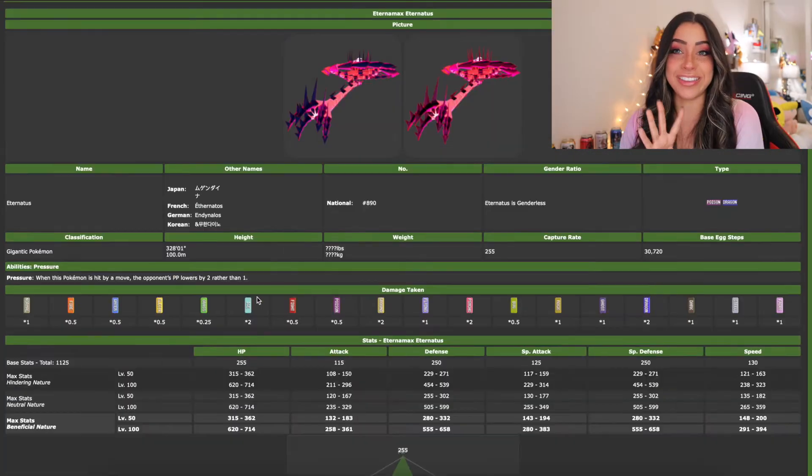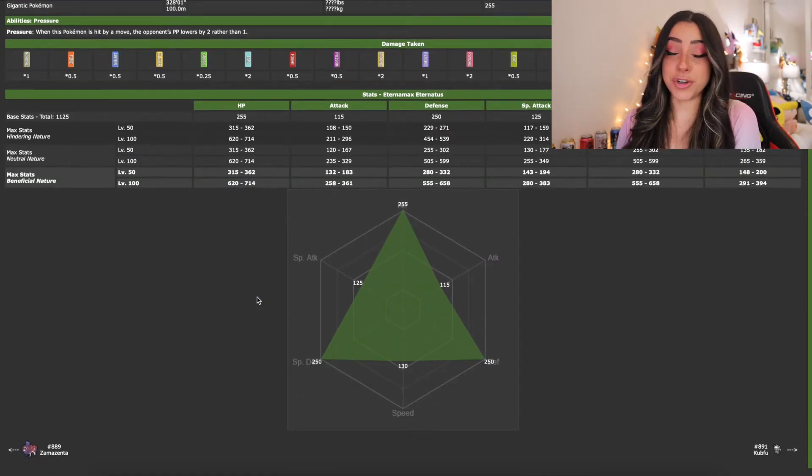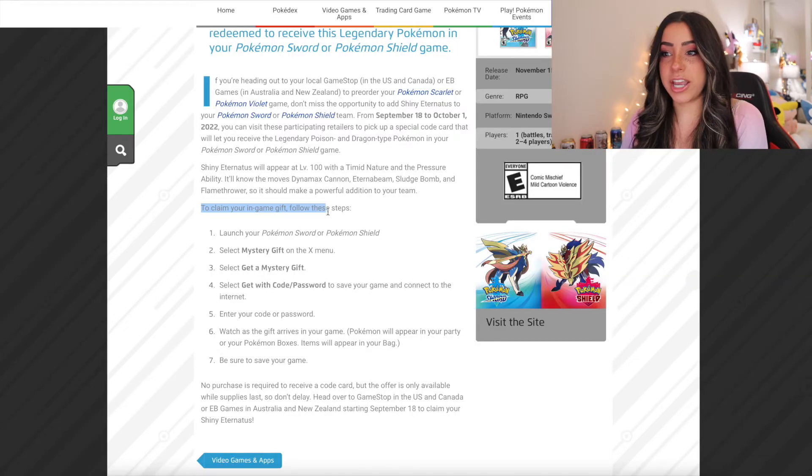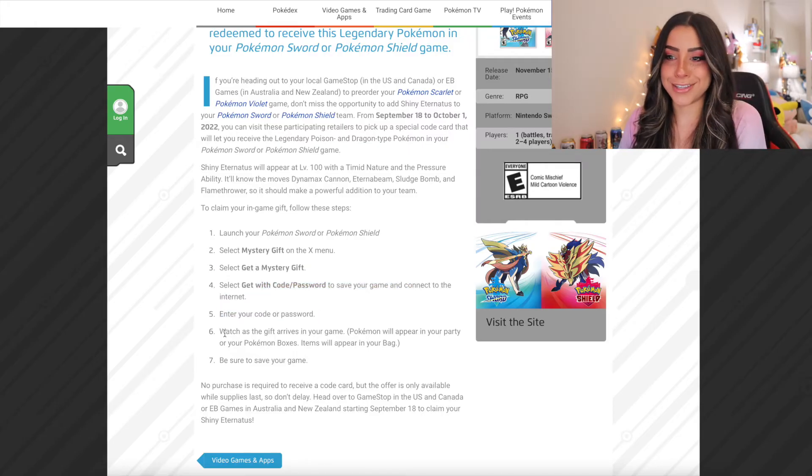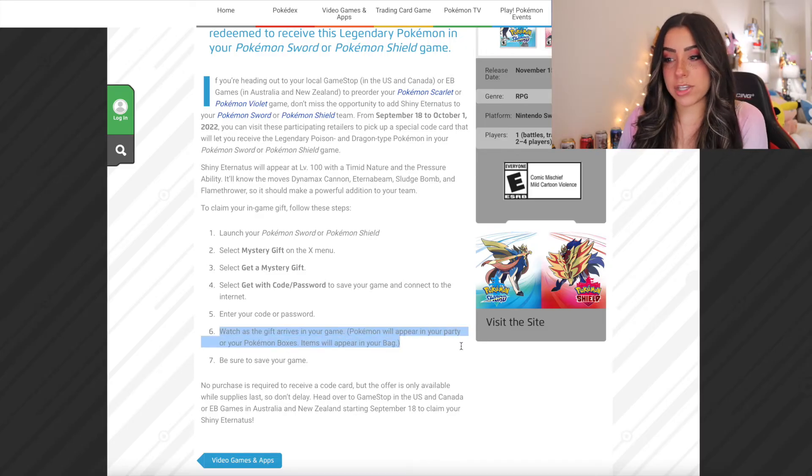So that's going to be very convenient. You can go and destroy as many Weedles as you want without using a Dynamax band — it's giving Rayquaza being able to Mega Evolve without a Mega Stone. To claim your in-game gift, follow these steps: launch your Pokemon Sword and Shield game, select Mystery Gift on the X menu, select Get a Mystery Gift, put in the code that you get from the store, connect to the internet, and enter the code. Watch as the gift arrives in your game — the Pokemon will appear in your party or your Pokemon boxes, and items will appear in your bag. And lastly, be sure to save the game.